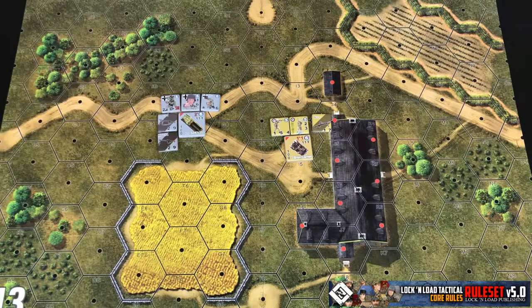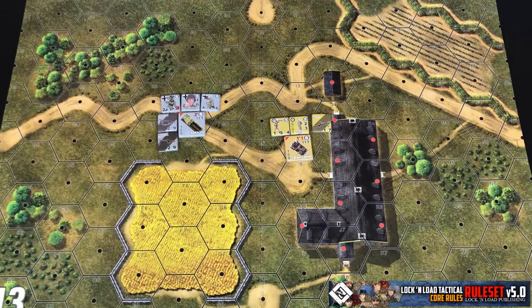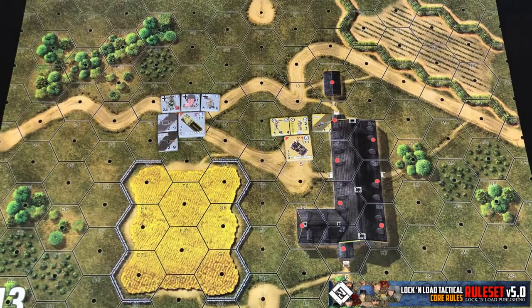Units inside a vehicle that are being carried are not going to count against the stacking limits of the hex. So if all of these units were inside this Bren vehicle, it would only count as a single vehicle in the hex, and you could still have another vehicle, more squads, and more single man counters. Whatever passengers are in the vehicle don't count against stacking limits for the hex itself.